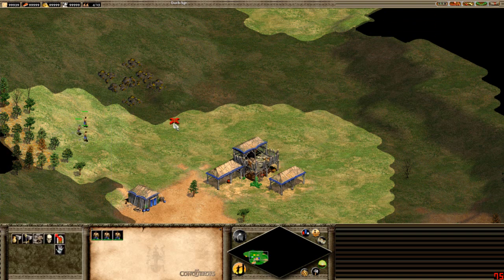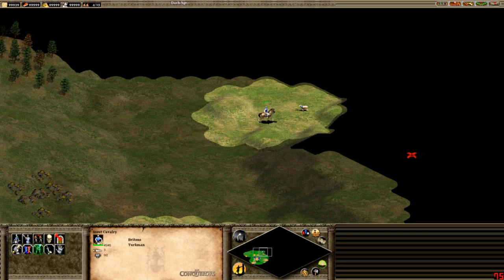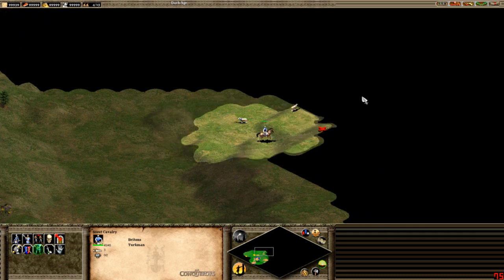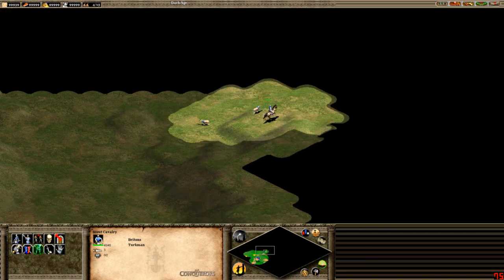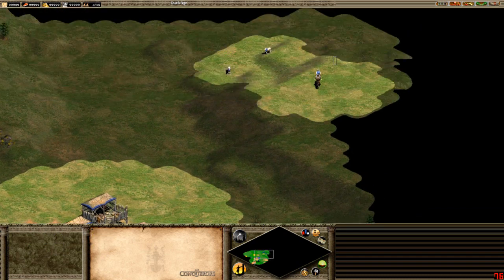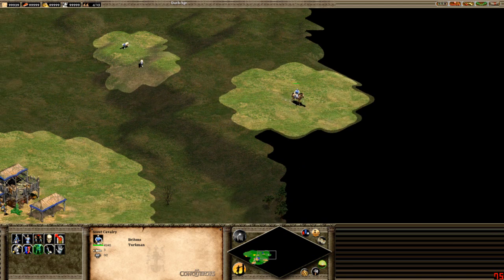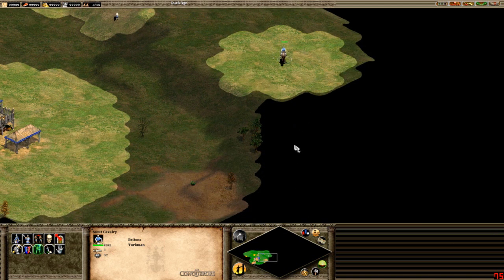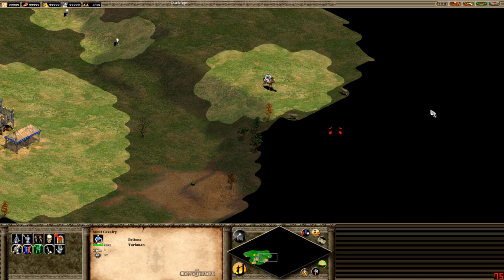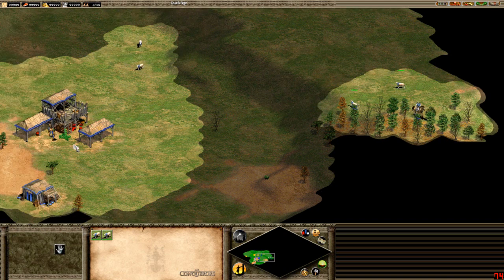Every unit in the game has a hotkey. Playing as Britons, their castle units are the Longbowman and the Petard. Longbowman is T, so you'd go to your castle and hit T to create a Longbow. If you wanted a Petard, go to your castle and hit P.